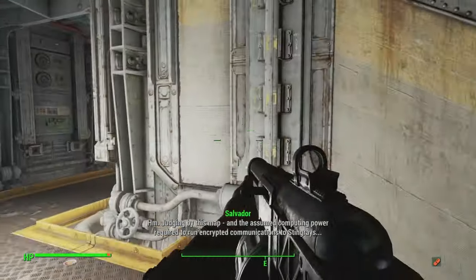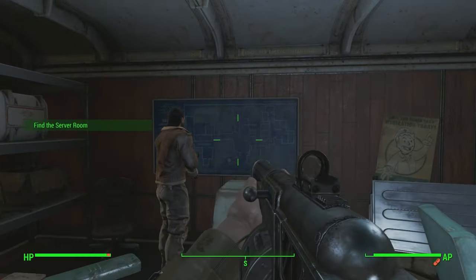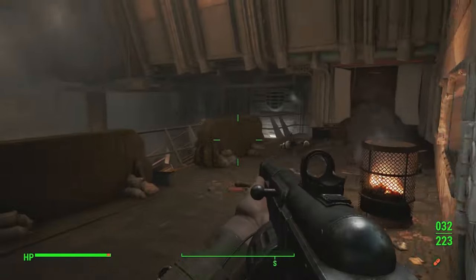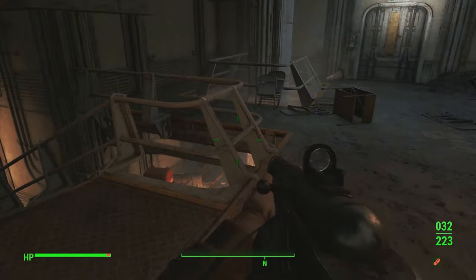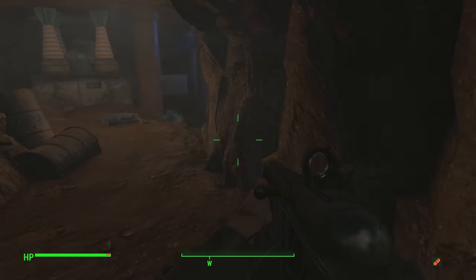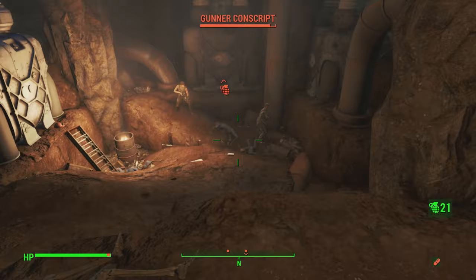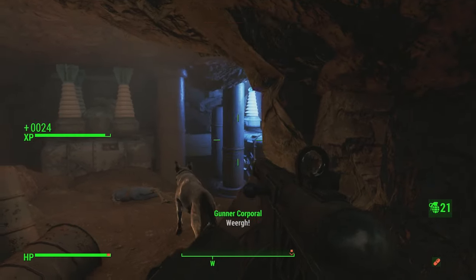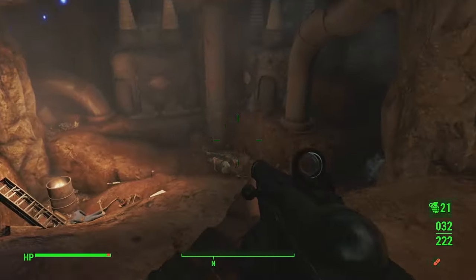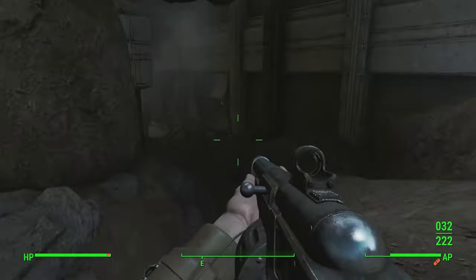Communications to stingrays — wait, is he just repeating that scene? Our objective is likely in the lower level near the generators. I just got ahead of myself — I needed to wait for him to look at the thing. We're cool, Sal, let's go. This looks dangerous. Hey guys, this is for you. I feel like I'm gonna die going down there. You got this, Sal.